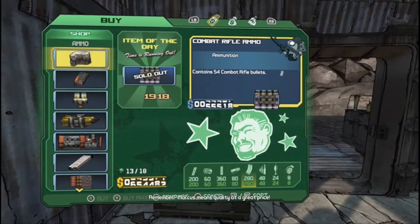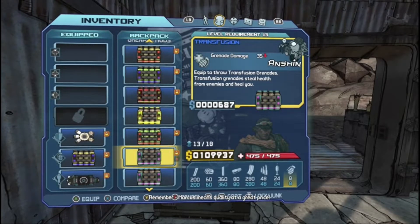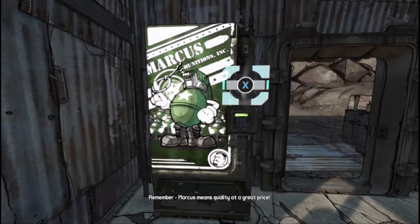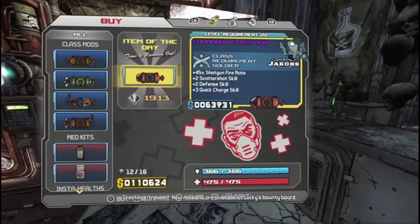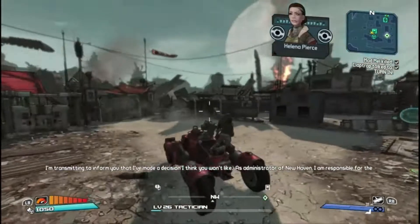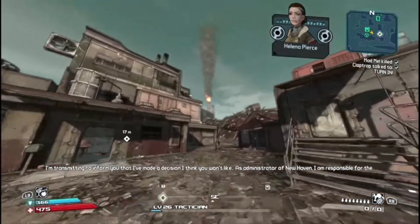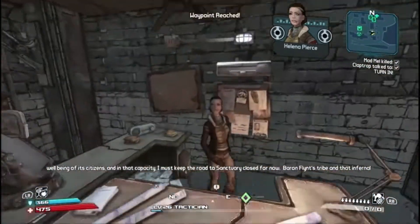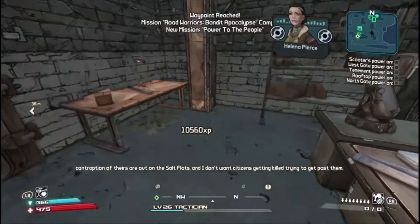I'm going to trade that for a space grenade — nice. All right, now we have made it to New Haven, probably one of my more favorite maps — just an entire junkyard. You can see Earl's Scrapyard off in the distance. Let me go up to Tannis. We will get our fourth equipment slot, though since we don't have anything for it, it's completely useless — but it's still something.